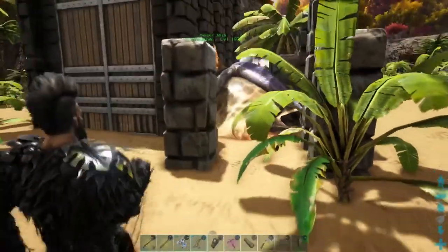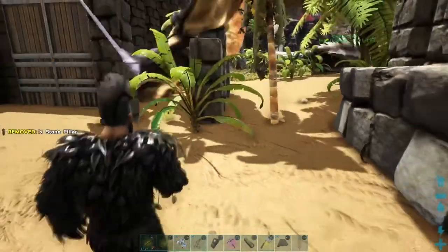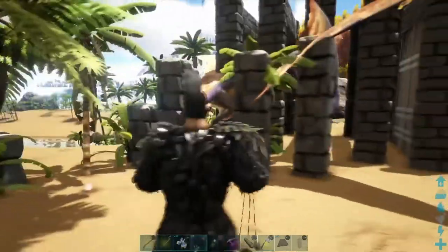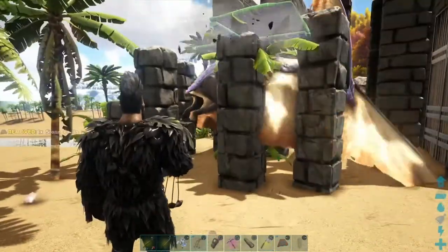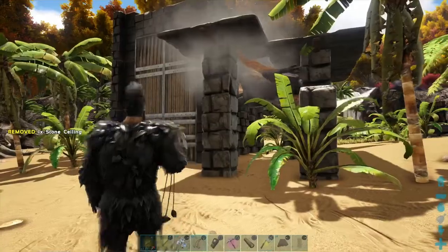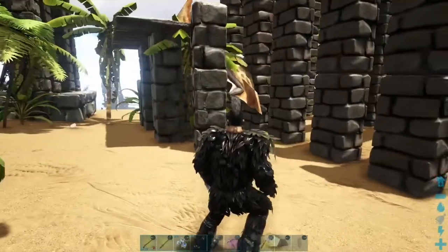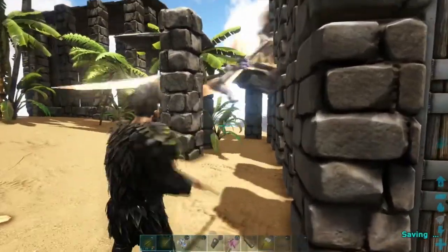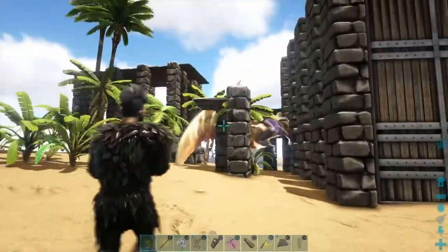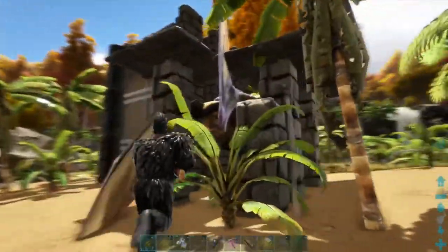The bola has run out and I haven't got the taming pen fully built, but I think because I've done it quite tightly the Tapajara can't get out. Just to be safe, I'll put some stone ceilings on there — and there we go, the Tapajara is trapped. I fluffed it a little bit, and I think if I didn't have that existing taming pen as one side, the Tapajara would have probably got away. Maybe just practice doing this before you try it, because you've got to get it done quite quickly.